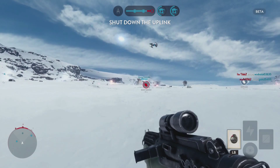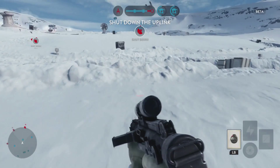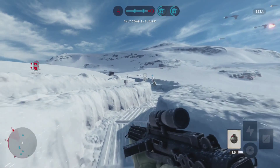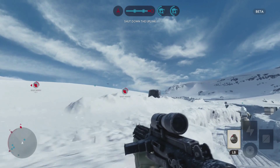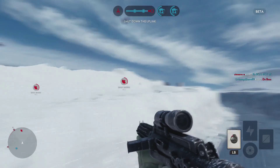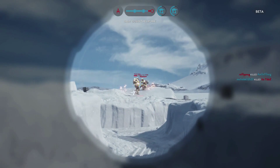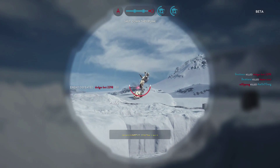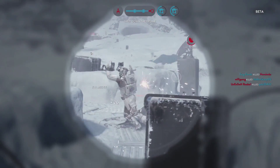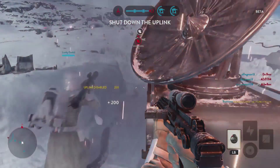Let's talk about some of the bad points. One of the biggest issues I noticed was balance. We talked earlier about the Empire having the advantage on the Hoth Walker Assault. It was so easy to win as the Empire — you didn't have to play well. When the rebels focus their fire on the walkers, Empire players can just run up behind them and blast them. It's just a turkey shoot because they're all firing in one direction.